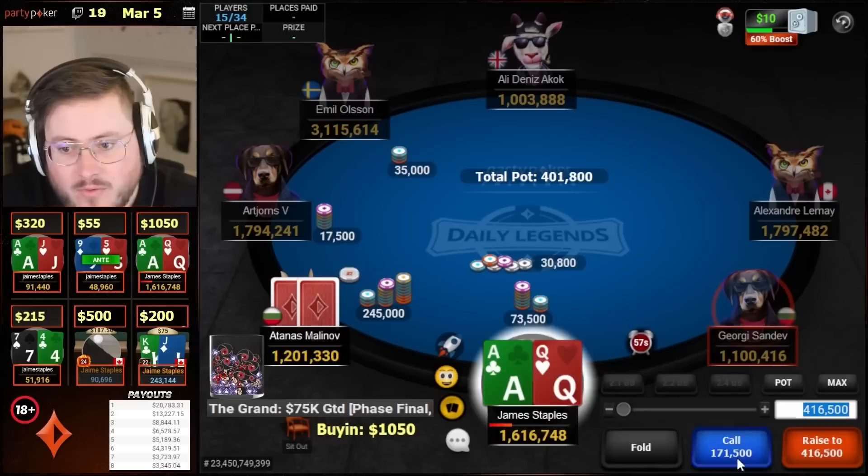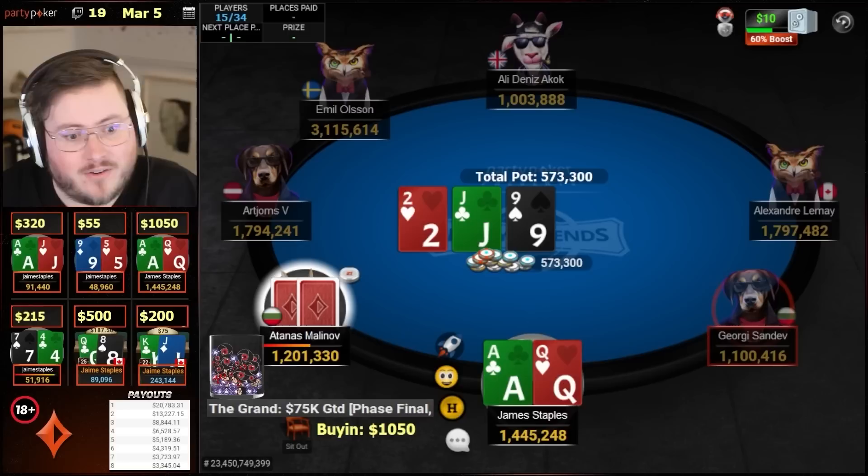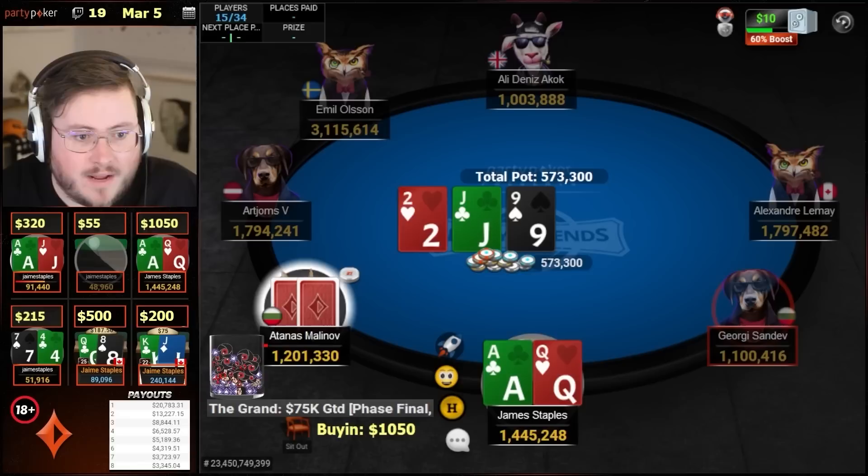Ace-queen. We raise, get three-bet on the button. We call with ace-queen offsuit. Not a lot of sense in four-betting here. If we four-bet, we're going to get them to continue with ace-king and ace-queen and fold ace-jack. That doesn't seem like a great game plan with ace-queen. So we just call and go to the streets.